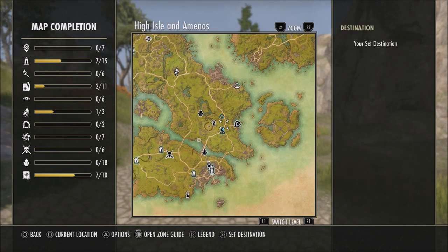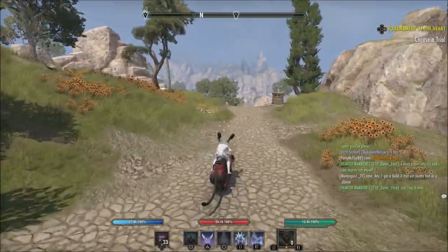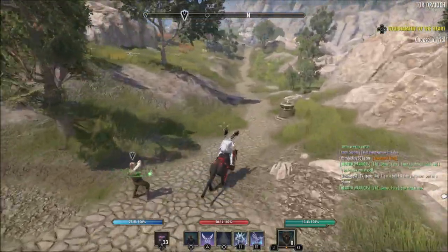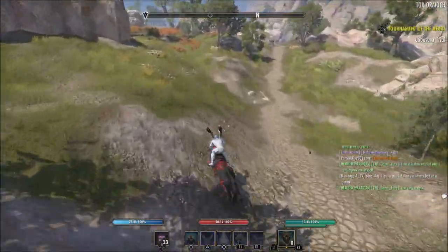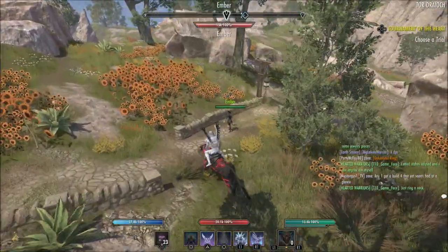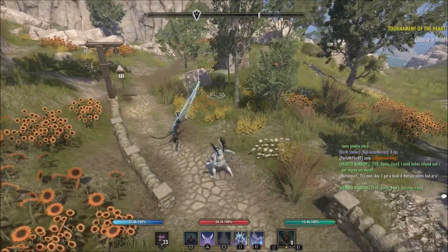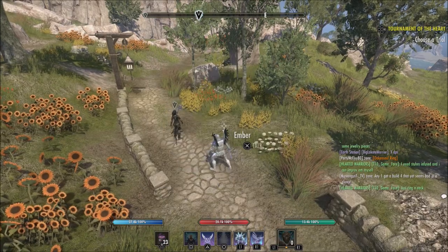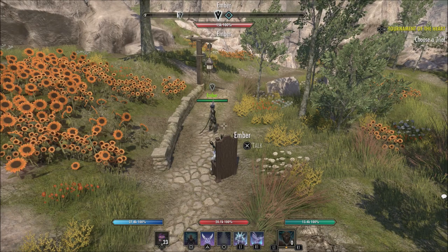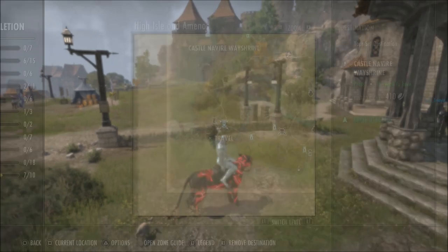You can see the wayshrine I'm located at, and I put a marker there to where Ember was located for me. I've heard a few people say that they have not found Ember in the exact same spot, so you may want to check on the road a little bit more to the right or left of where I find Ember in the video. This is the exact location I found Ember. I'm not sure if it's because of the story — Ember may be moving up and down the road — but Ember should be right there where I just found her.